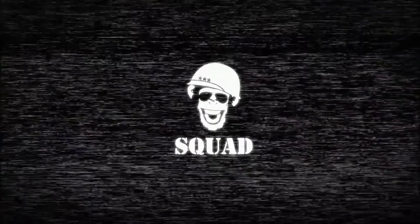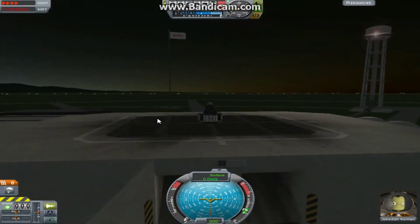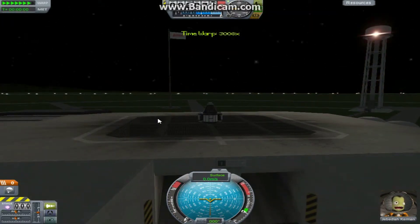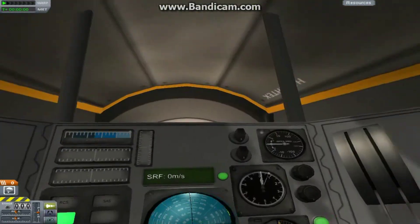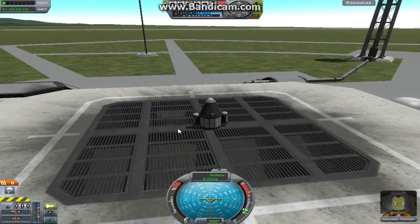Just imagine for a second that this setup I've got here that's about to be on the launch pad has an engine. Imagine you launch it into orbit and then do what I'm about to say. I'm going to time accelerate so you can actually see properly. So we can now see Jebediah is happy in his little capsule. I'm going to IVA mode to show you he is in the capsule — press C to go into IVA mode.